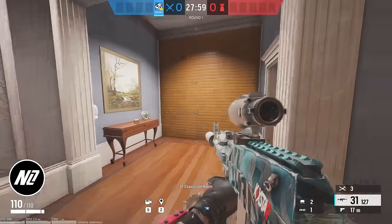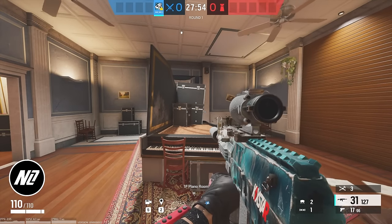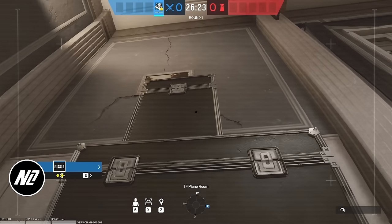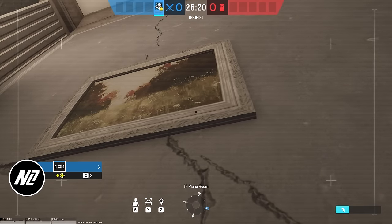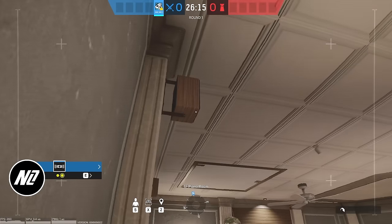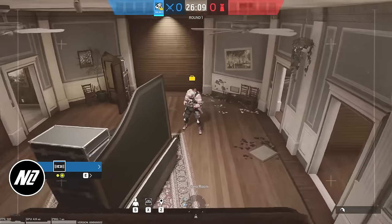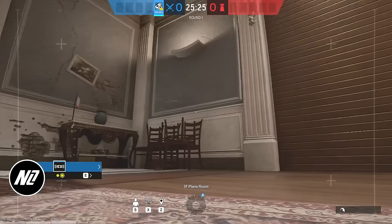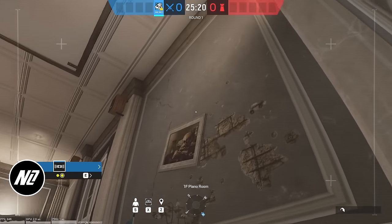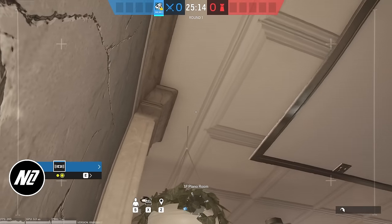First we're going to start off with Consulate and head over to Piano Room. The two typical spots I like to put my drone in Piano Room are on top of the speaker and on top of the plant. First, drone on top of the black box, then hop onto the painting, turn to the edge, and jump right on top of the speaker. Boom, you've got yourself a Piano cam.